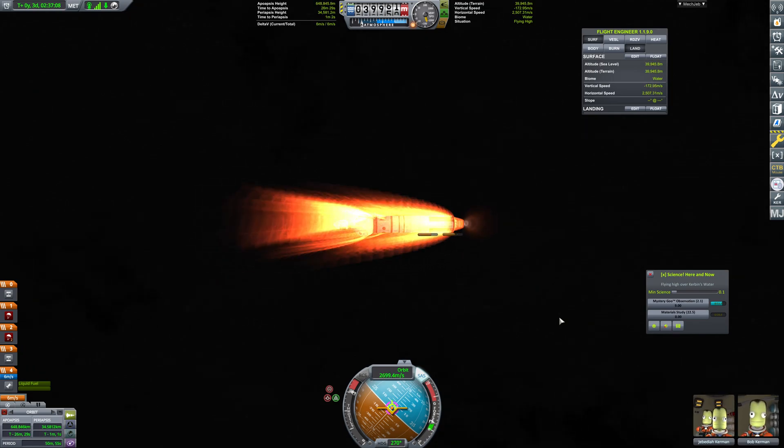Let's drop the drogue chutes. We're now at 700 meters per second and slowing dramatically. SAS can now be turned off. The main chute is not available yet — now it is, so the main chute has been utilized. We don't want to press space again. So I'm going to begin physics warping and bring this on down. We've got a nice sunrise happening, but the sun is going to disappear below the horizon as we fall.